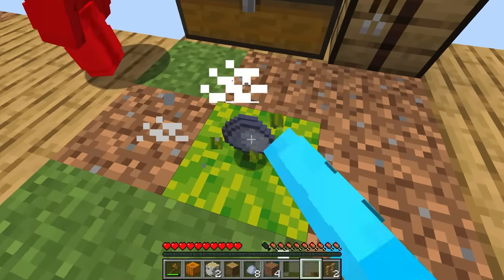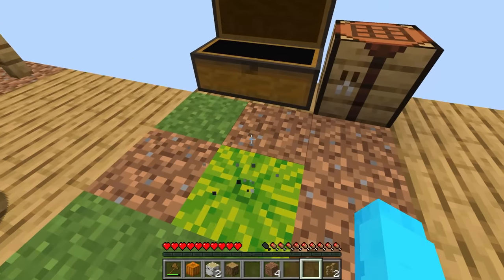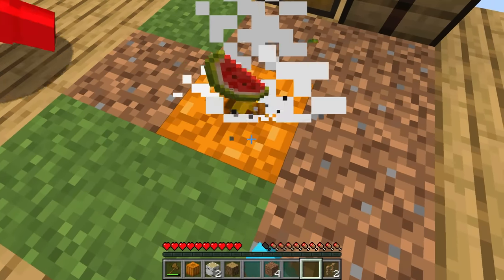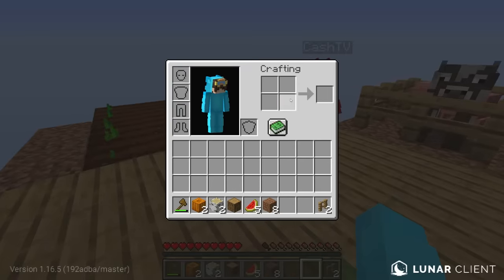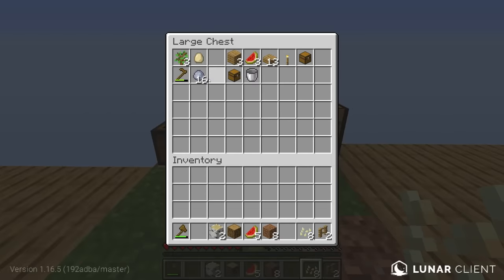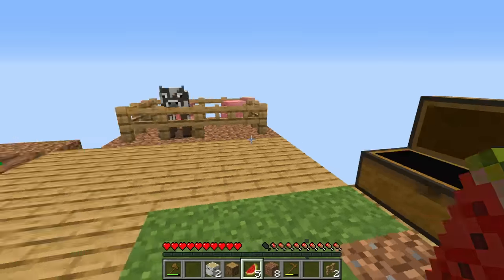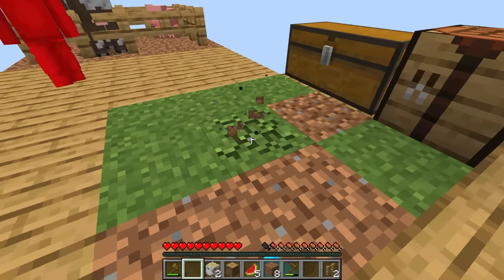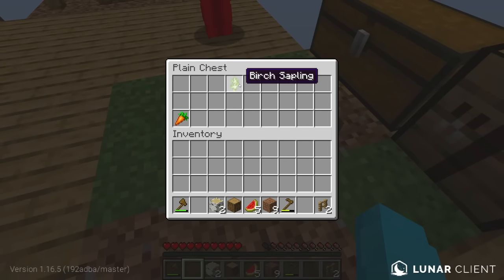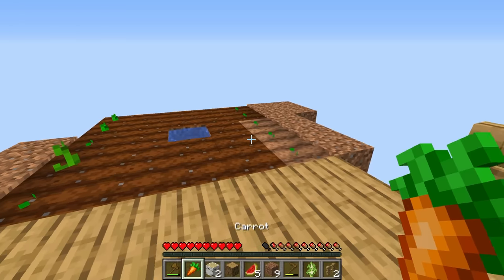We have a lot of clay so we can make bricks in the future, but we don't have any stone yet — we definitely need to wait for that. We now have more melons and pumpkins we can use for our farm. Let me make some pumpkin seeds and place them here. We got a birch sapling and a carrot! This carrot is gonna be so useful, but we can't breed the pigs with just one carrot.